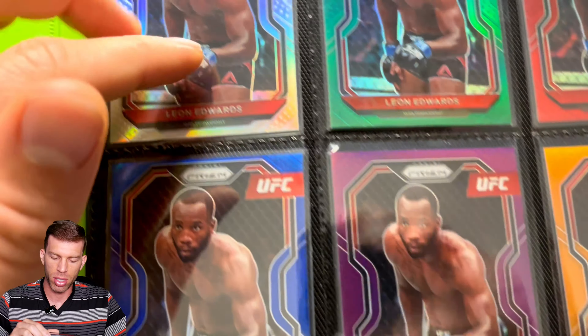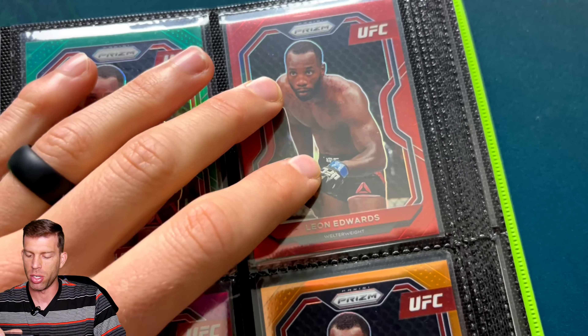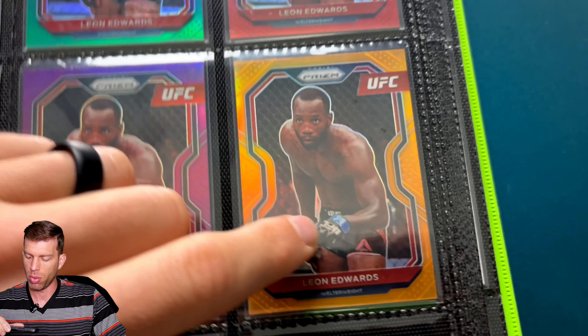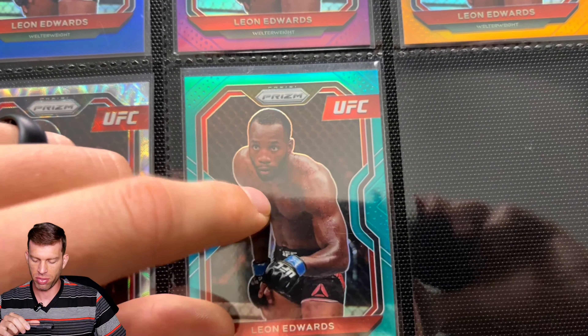Not the greatest image on these, but since it was debut prism, I thought it would be a fun set to collect. We got the silver, we got the green, and then all the numbered parallels — we got red, blue, purple, we got the orange which looks real sharp, almost like a gold. Then we got the scope of 99 and the teal of 45.